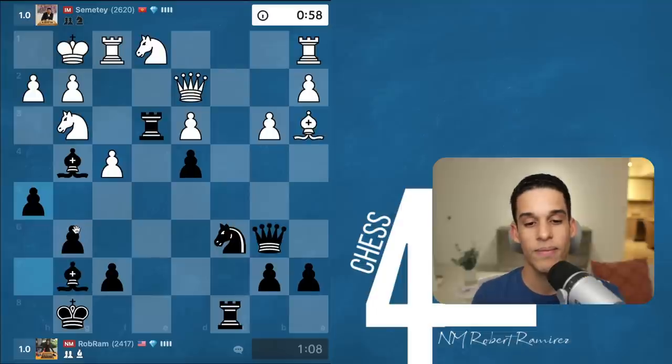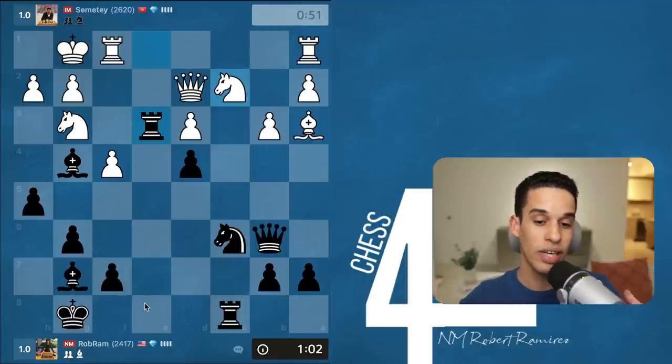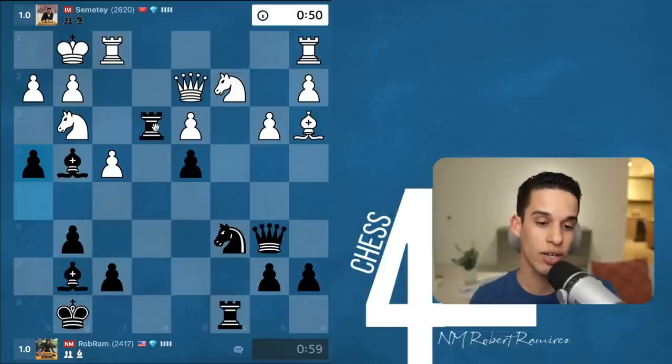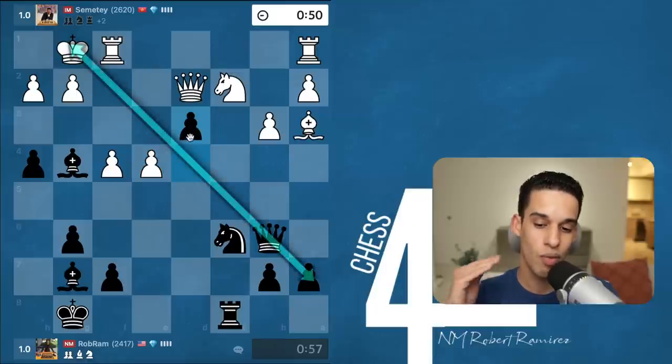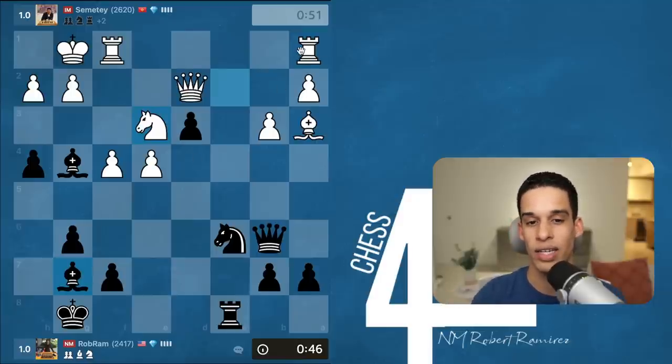h5 — and now my opponent did a move that took me by surprise: knight c2. I had to find a way to deal with that. This is a good moment to pause and think about what you'd do. I was going to move the rook back, but I figured let me do h4 — if they take I could take with the pawn hitting the queen. There was a quick sacrifice opportunity with my queen on that diagonal, and then bishop d4 — but after thinking about it I decided to just secure the exchange.